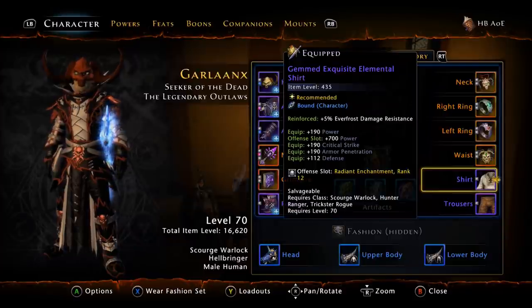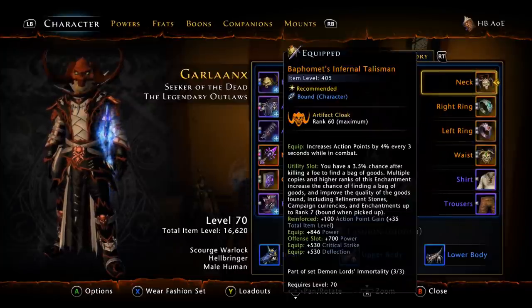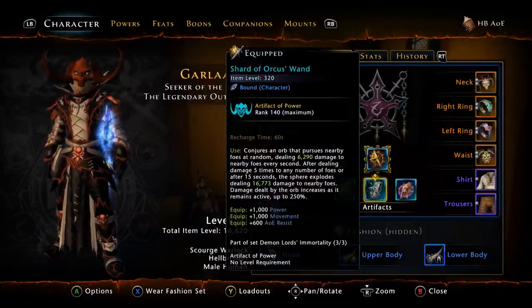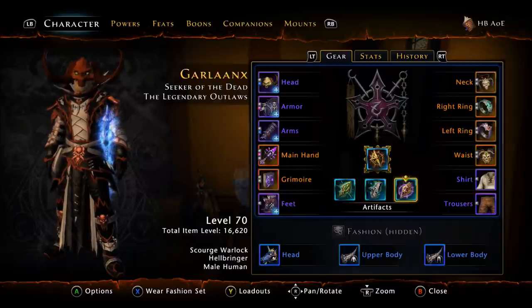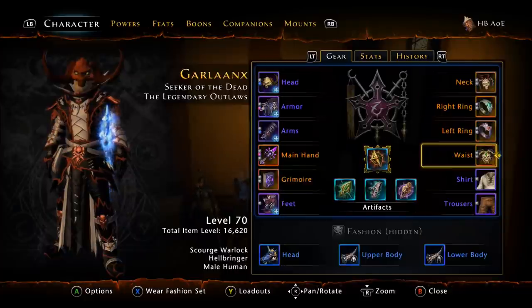The shirt and pants have still not changed — we've been rocking the Elemental shirt and pants set for a very long time. Our three-piece set we are still going with the Orcus set, so you're going to be rocking the necklace, the waist, and the Orcus artifact. As far as reinforcements go on your necklace, rings, and belt, we always go with action point gain — so that's four-piece action point gain.